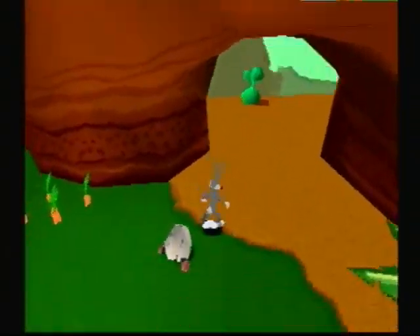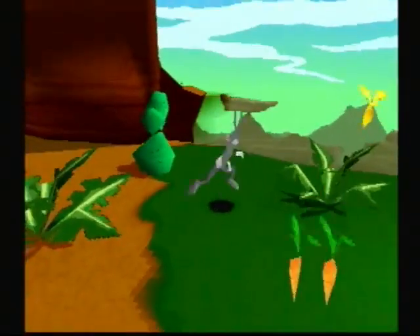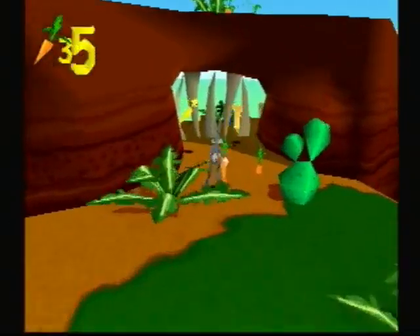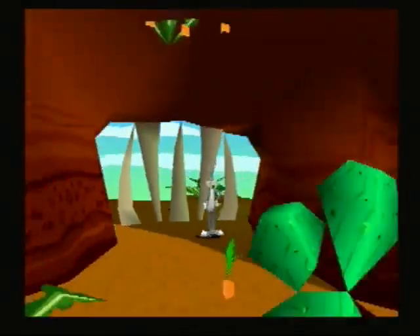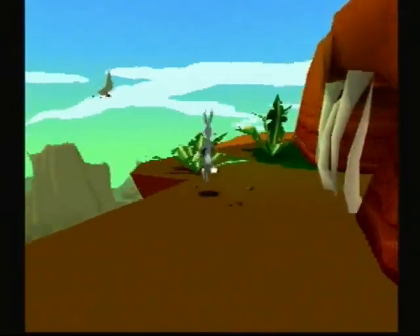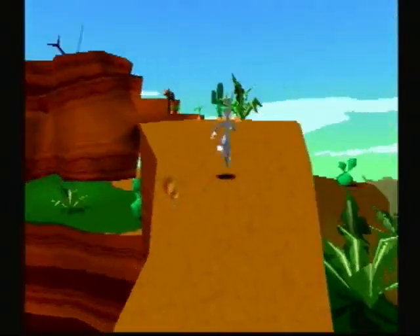A roll does attack as well, by the way. And here is another golden carrot and another clock! If you're getting the impression right now, clocks are sometimes very well hidden, and other times not really. Golden carrots aren't well hidden at all, and sometimes they're just downright ridiculously easy to get to.